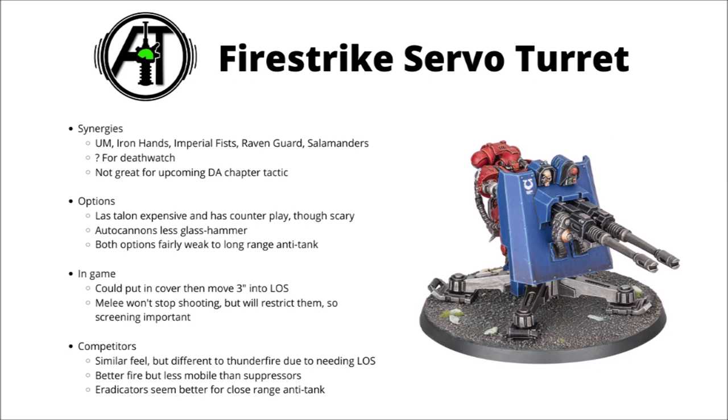I think the strengths are pretty obviously the raw firepower, but there are trade-offs in durability and the very slow movement, which might struggle to get them into line of sight. In game, seeing as they seem to be able to move and shoot with no penalty — at least until we find out otherwise — it might be a good idea to stick them behind cover and move them 3 inches out to see the enemy and open fire, keeping them safe on your opponent's first turn. Otherwise, deploy them with the maximum amount of fire lanes, as with 3-inch movement they're just not going to be able to redeploy. They're a unit you'd like to screen quite a lot. Melee won't stop them shooting, as they'll blaze away into close combat, but it will stop them firing at the unit that actually needs to die, and potentially stop the rest of your army targeting that unit too. They might pair well with some ranks of Intercessors or Incursors up front.